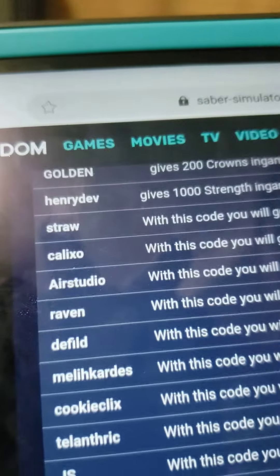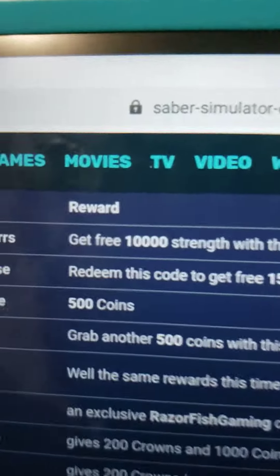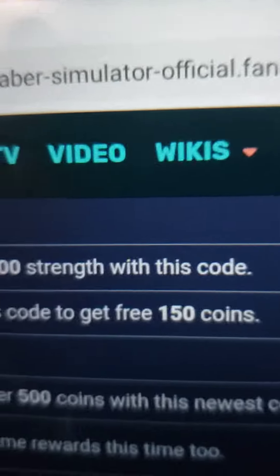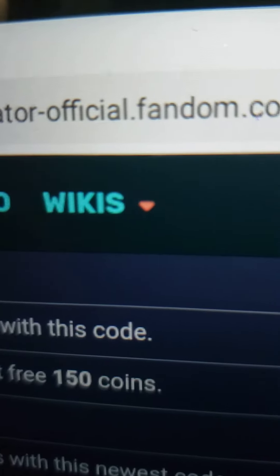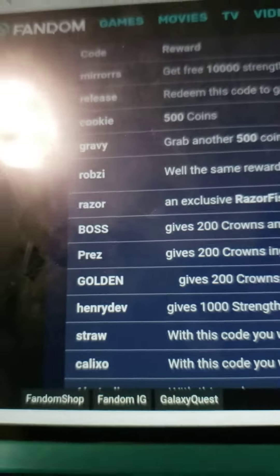These are all of the codes — this is the website you need. If you want to see all the codes, search on Google: sabersimulatorofficial.freedom.com. And yeah, those are all of the codes in Saber Simulator. That's what Google says.